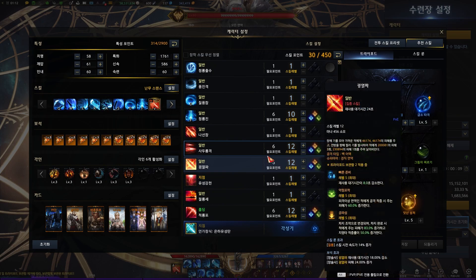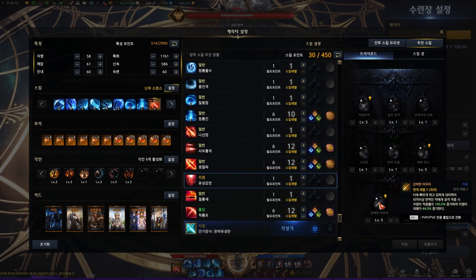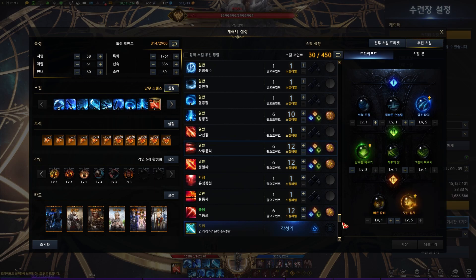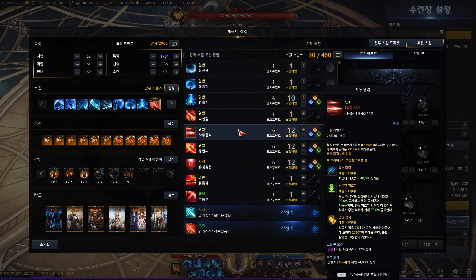This build uses 4-Headed Dragon over Starfall Pounce. The pros of Starfall Pounce is it always crits, but the cons is it has a low damage ceiling. On the other hand, 4-Headed Dragon doesn't guarantee crits but has a higher ceiling if you have good tripod levels. Vital Point Hit gives 40% crit rate and Violent Thrust gives 20% crit rate, which is 60% total. If you back attack, that's 70%. Let me try to compare damage between Starfall Pounce and 4-Headed Dragon.